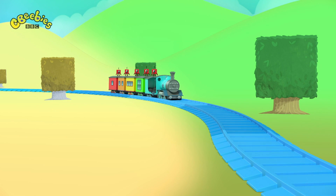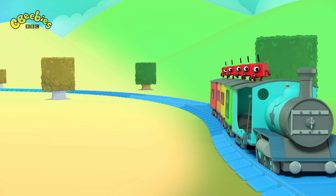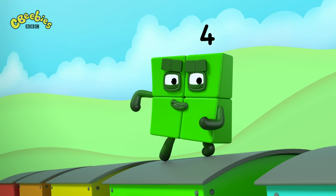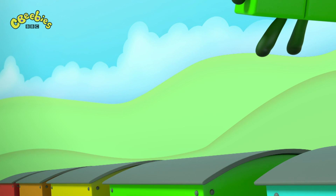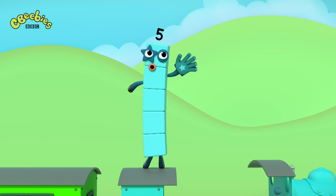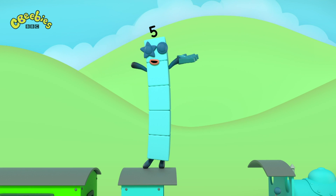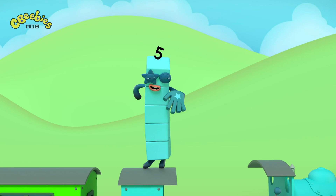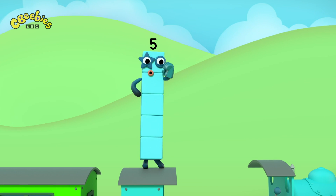Only five can stop the train. So how do we make five again? I am square, hear me roar. Let's stop the train by adding four. One plus four equals five. Only I can stop the train, so here I am to try again. Only five, no more, no less, can stop the number of lights expressed.